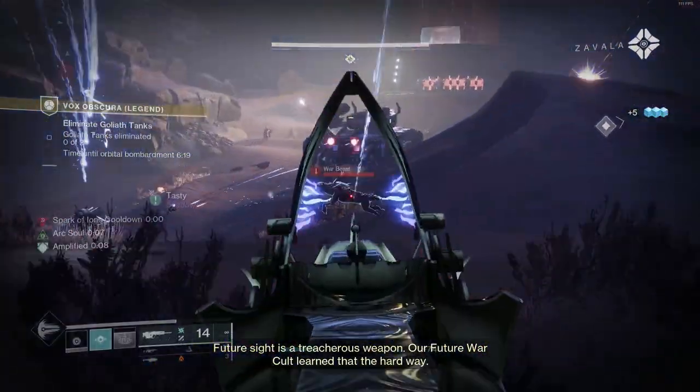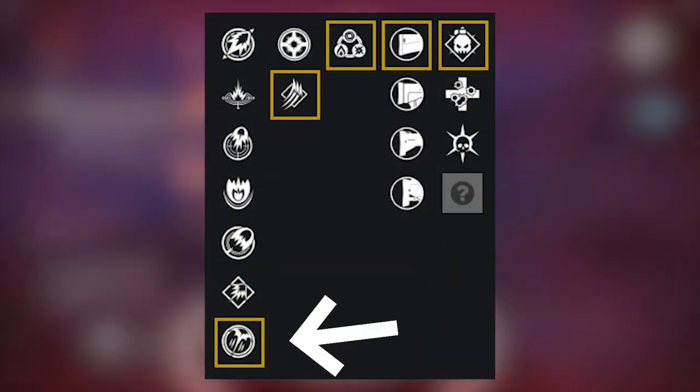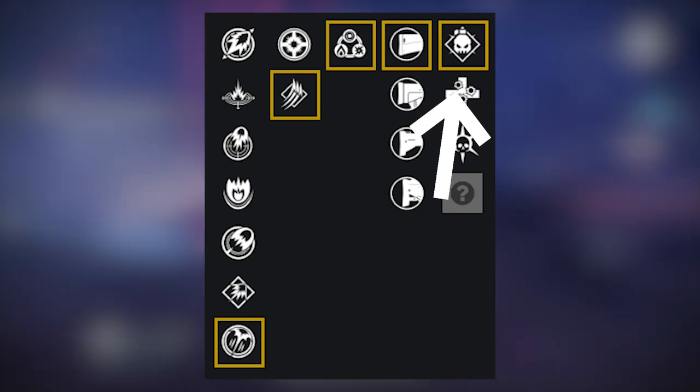You also get patterns for notable Season of the Risen weapons, such as Thoughtless, Peace of Mind, and Explosive Personality. The god roll for this weapon is Quick Launch for the extra velocity and handling, High Velocity Rounds for the reload and velocity boosts, Short Action Stock for the highest handling stat, and Demolitionist.